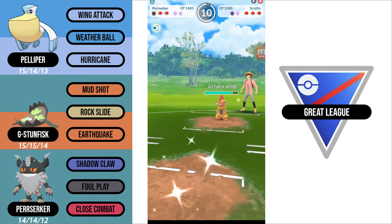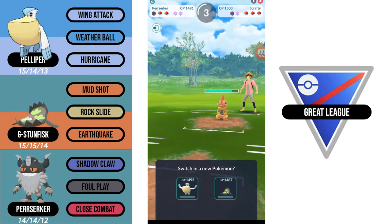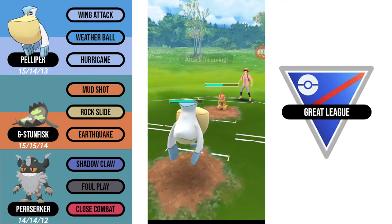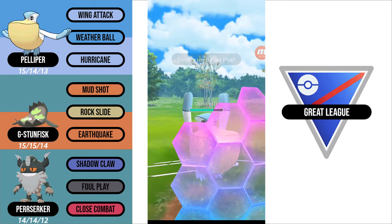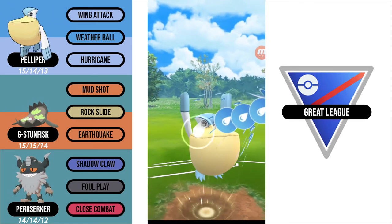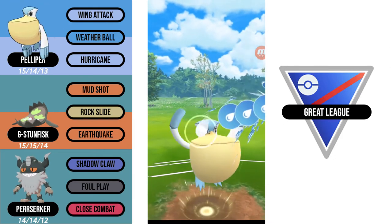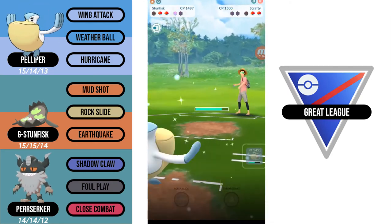If my opponent didn't shield, I probably could have just shielded the Power-Up Punch and completely farmed down. So I come in with my Pelipper now. Because they have been Power-Up Punch boosted, I definitely do not want to eat a Foul Play, so I am going to shield. Stack two Weather Balls and throw them back to back. My opponent actually shields here because they were one counter away from getting to a Foul Play. I'm just hoping this KOs and it just barely does.